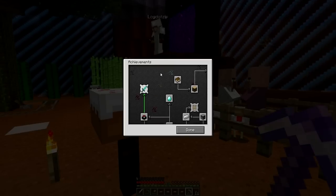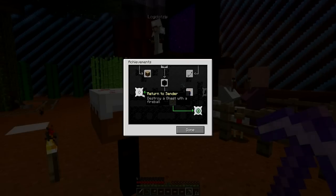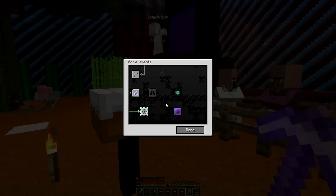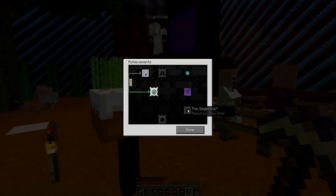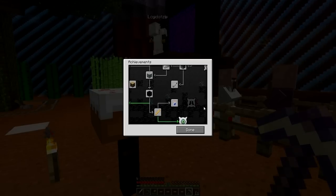Looking at these achievements, we've got to do the eight hearts of damage in a single hit. Return to sender, which is the ghast - which we can do easily, in fact we already did it. The big challenge is the overkill and getting to the nether, and the sniper duel. Anyways, we'll be right back because my food just got here too.